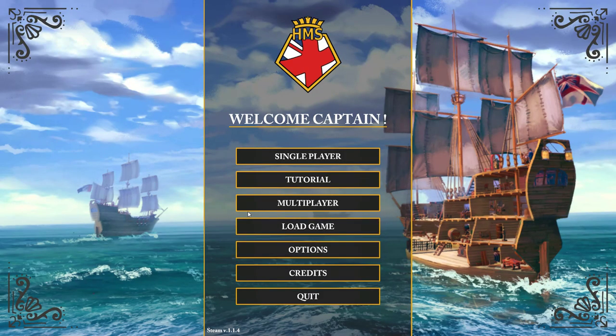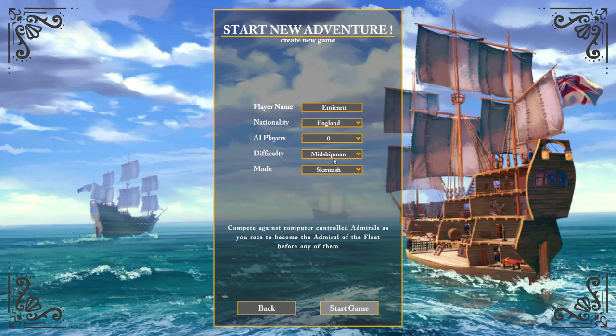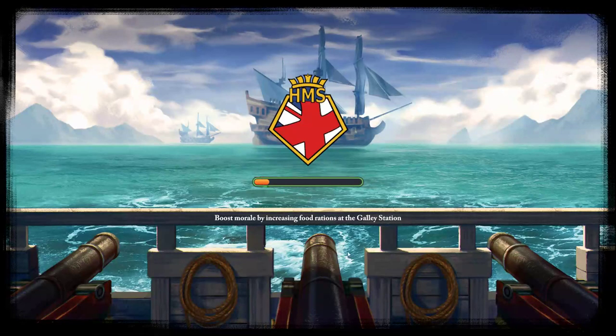Hey everyone, welcome back to a Friday First Look. This week we are looking at Her Majesty's Ship. This is a key that was provided to me by the developers, and I appreciate that a great deal. I've played through the tutorial but not all the way, so we're gonna jump into single player. We're not gonna use Emacarn — we're gonna use Rich the Medic. We'll do England and leave everything else the way it is. Emacarn is my name on my Steam account.